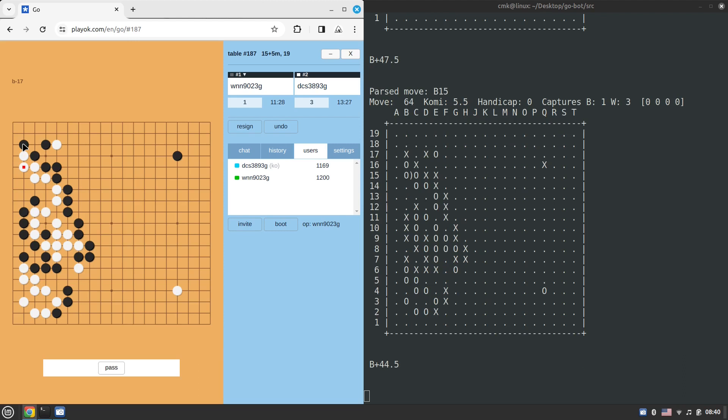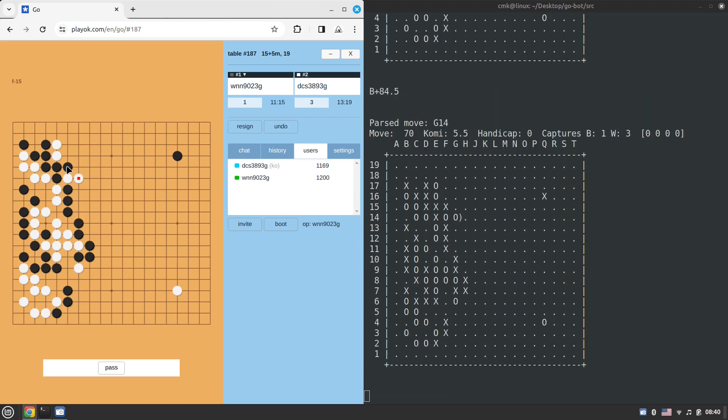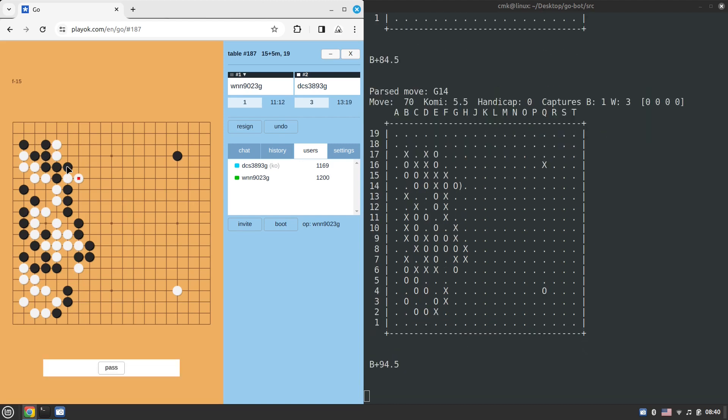It seems like Pachi has taken the vital point. It might be wrong but the group really fails. Look at this fantastic wall that Pachi has built facing toward the center — really huge, incredible influence. Pachi is not a territorial engine I would say. The score shows black plus 85 or 86 points — that's a crushing win. White should actually resign this game already, and he's left the game because the position is absolutely crushing.